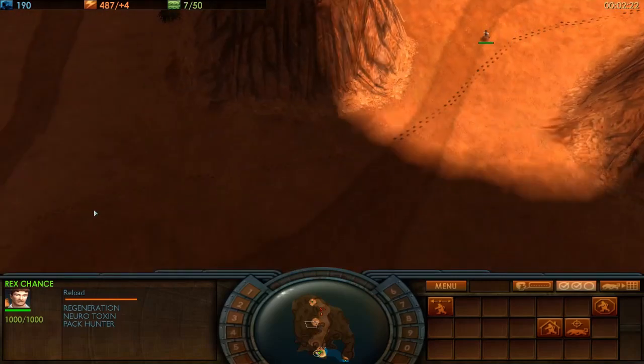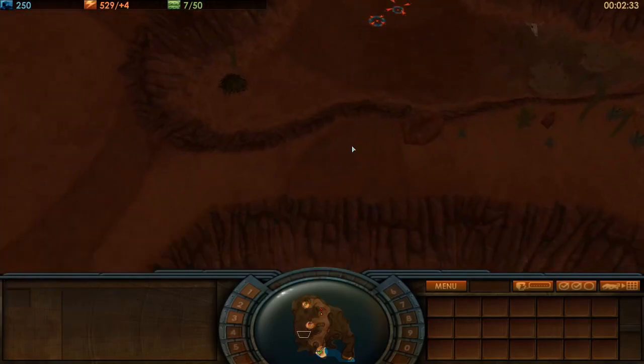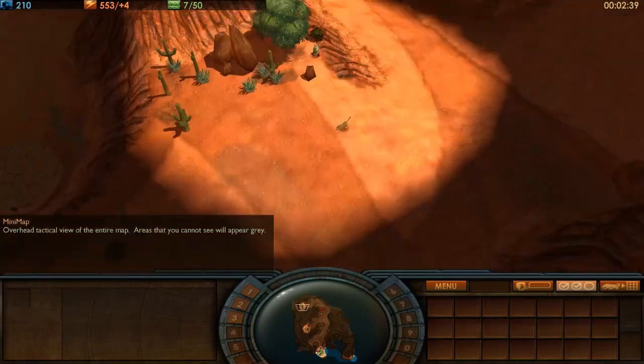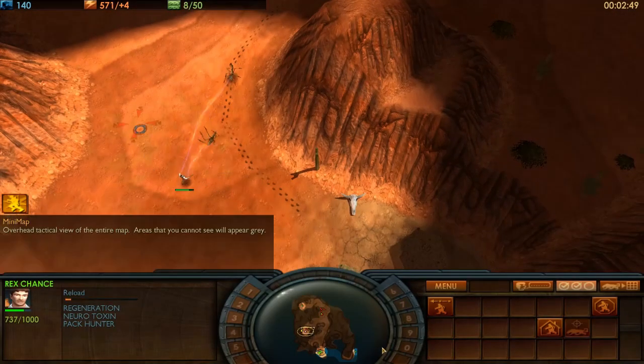Rex is chasing some units that spawned during the cinematic. He's got to take them out — if he doesn't, they'll go up and kill the henchmen, and that's really bad news. You can see that other henchman is running west; he has swum around the enemy base. He's right behind the enemy lab now, which is a bit of foreshadowing.